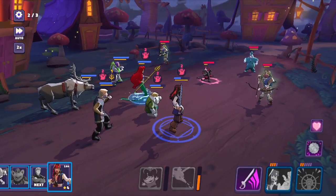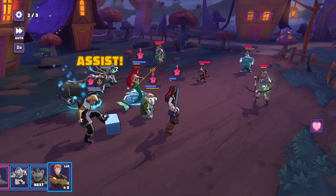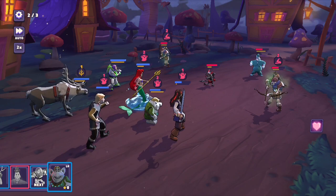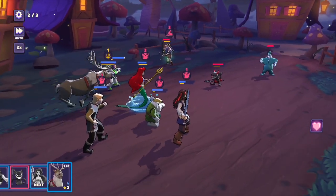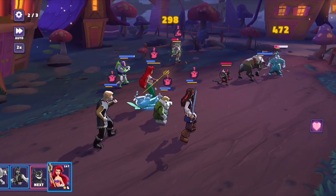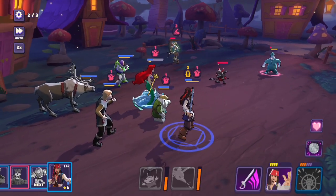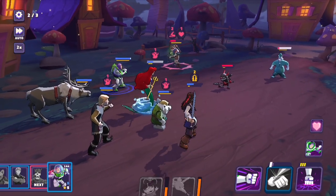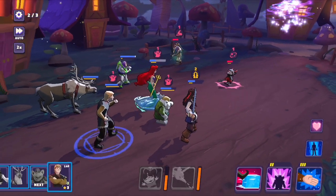The only villain I have access to right now is Randall, and I'm close to getting him. But then I don't have anybody to use alongside him — I'll start running out of characters for the villains campaign. Maybe I'll wait to get another villain, like from the Queen of Hearts event where I had a chance to get Zurg.